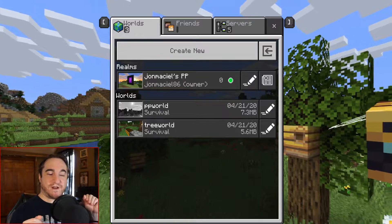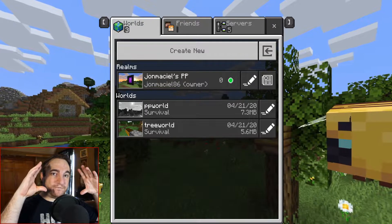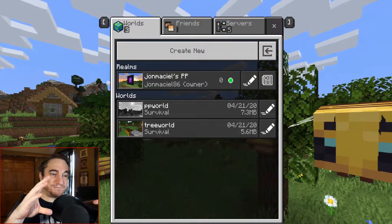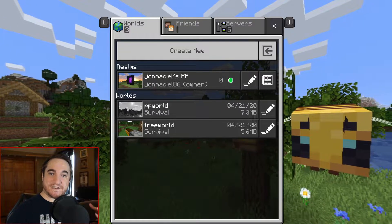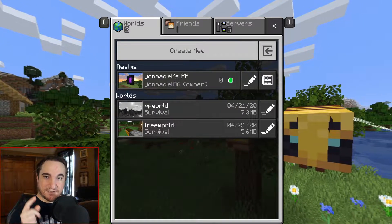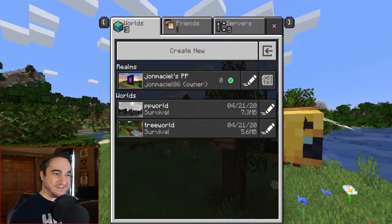If you have Minecraft on PC and also on Android — which is seven bucks — you create a new account, add it, and that's how you do time lapses on Bedrock. You stand that second account in an area where it can see what you're building, then record from that account's perspective while you run around building.